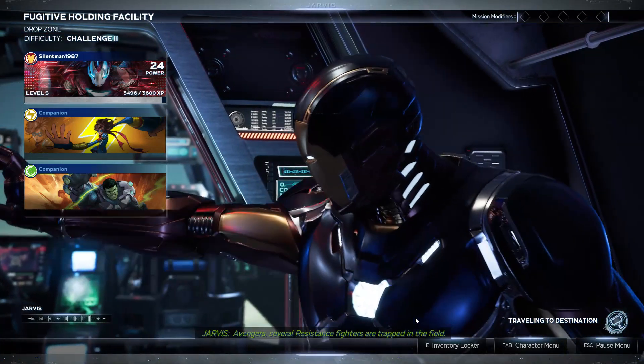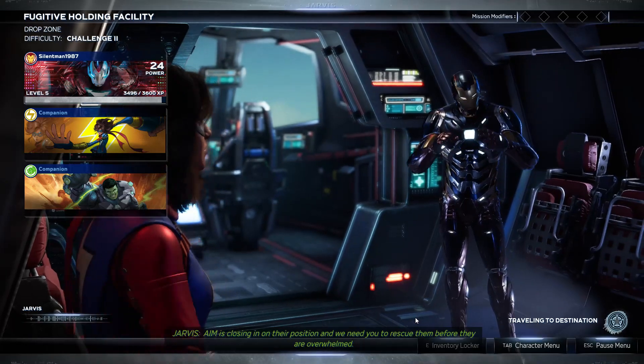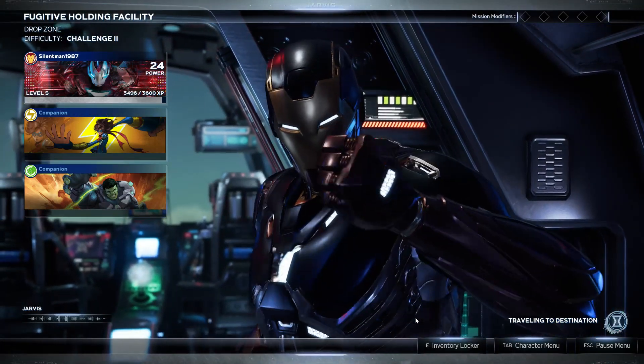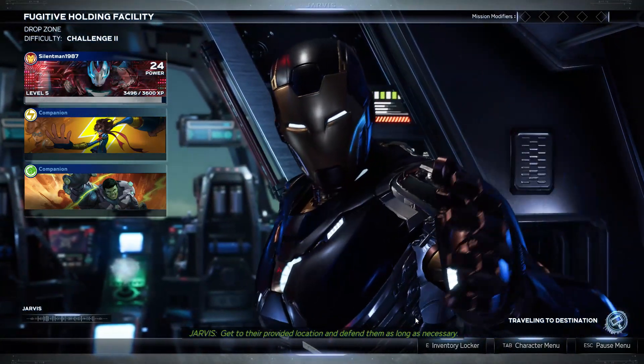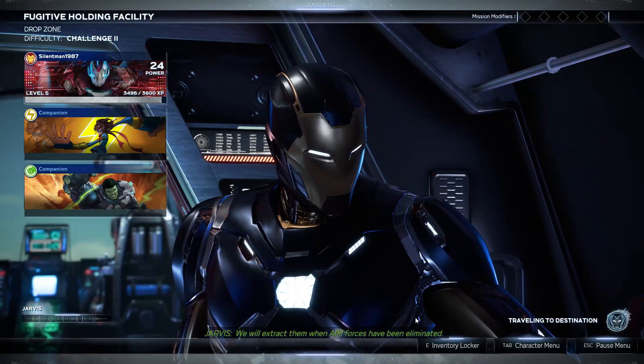Avengers, several resistance fighters are trapped in the field. AIM is closing in on their position, and we need you to rescue them before they're overwhelmed. Get to their provided location and defend them as long as necessary. We will extract them when AIM forces have been eliminated.